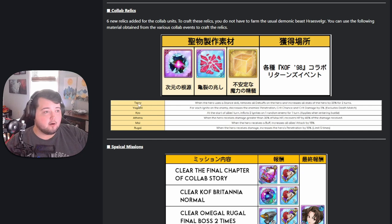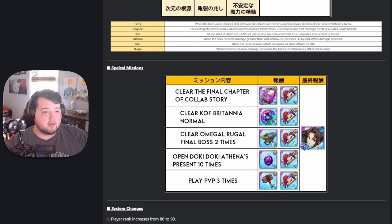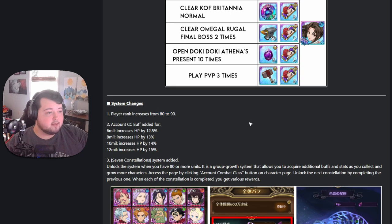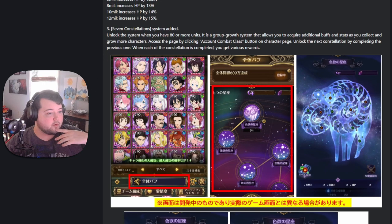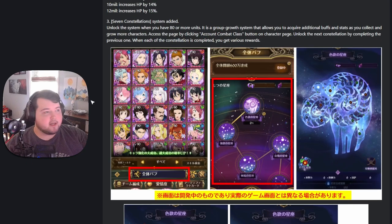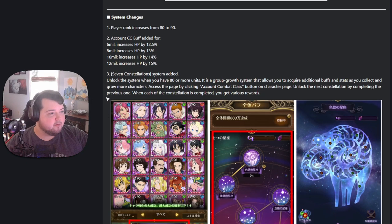Pin teams are driven into the ground at this point so I don't know how good Rugal's relic will be. If we get enough materials to craft all six holy relics that would be really cool. It looks like you'll be able to do special missions to get one free multi on the banner and a free copy of Mai, which is really cool because Mai is pretty good and very interesting. We're also getting a level 90 account level increase, with CC milestones at 6 million, 8 million, 10 million, and 12 million.